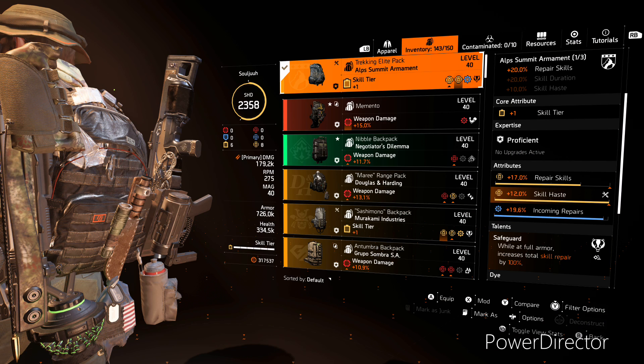Last but not least, for the backpack we are running an Alps Summit backpack. This gives us 20% repair skills, a skill tier, repair skills, skill haste, and an incoming repairs mod. The talent is: while at full armor, increases total skill repair by 100%.